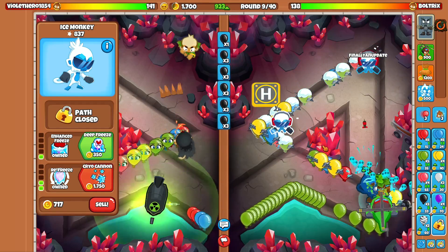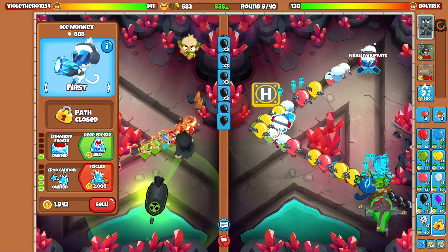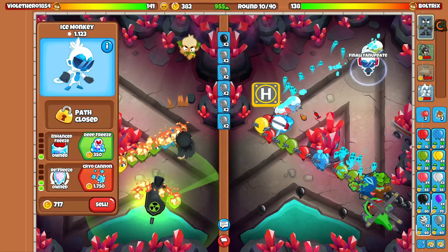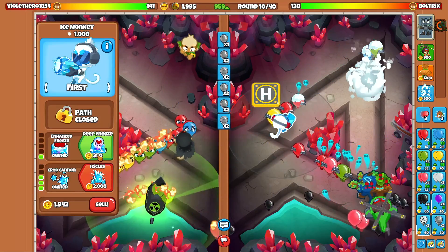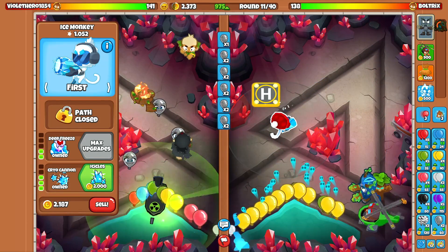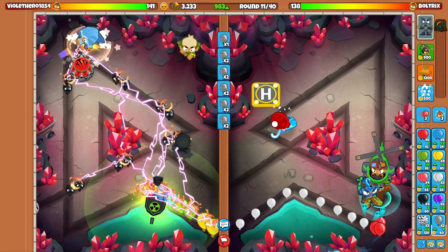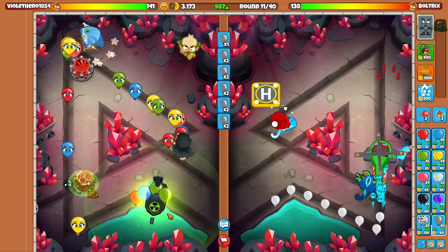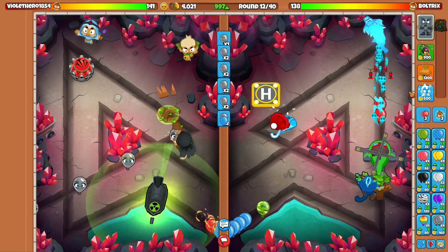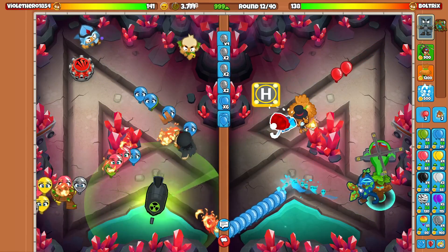I'm probably going to have to go for an Icicles right here, and then also a Village for Camo Detection. I'm going to go for the Cryo Cannon right here. Let's send some Space Leads here on round 10 because they're super efficient to send. I'm going to sell that because we didn't need that anyway. He could have sent us Purples here — that would have been kind of bad. Oh, he has no Lead Pop power. If you go middle path with the Reactor, you do. Or Top Hat Druid — that also works. Let's go for a Village 2, because currently we have literally no Camo Detection.